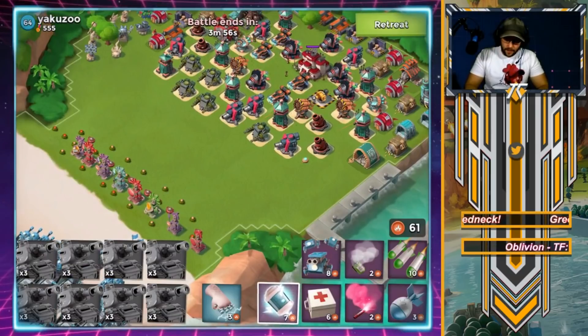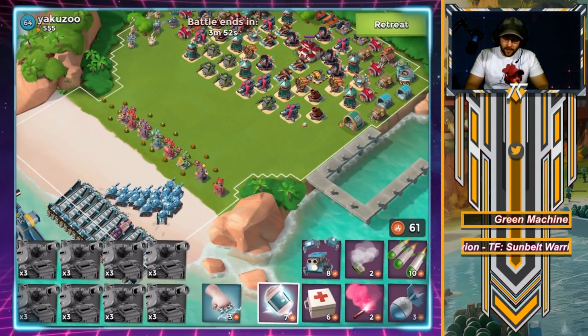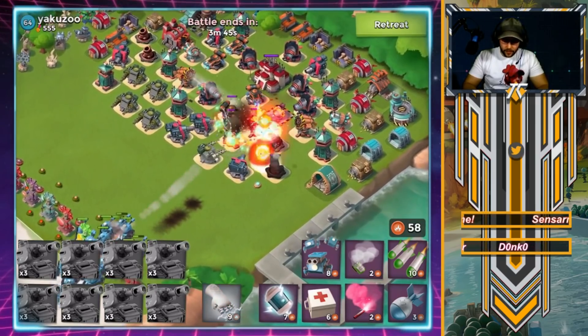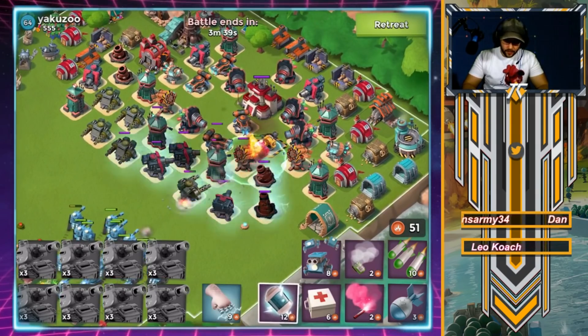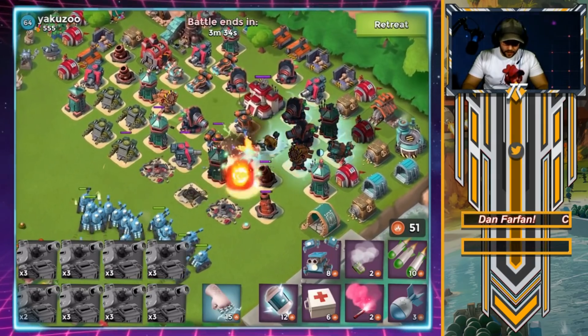Right now we have a grappler, and you might be thinking the grappler is gonna pull Bullet in and your raid is gonna be over. Not so fast — watch this. The grappler's gonna pull Bullet in before we actually lose the delay of the shock launcher, and look at that — Shock Knuckles! We're able to get it off. Let's shock that grappler now that we have Bullet up there. We'll see if we can get another Shock Knuckles off. There we go — we're gonna shock everything in front of us.